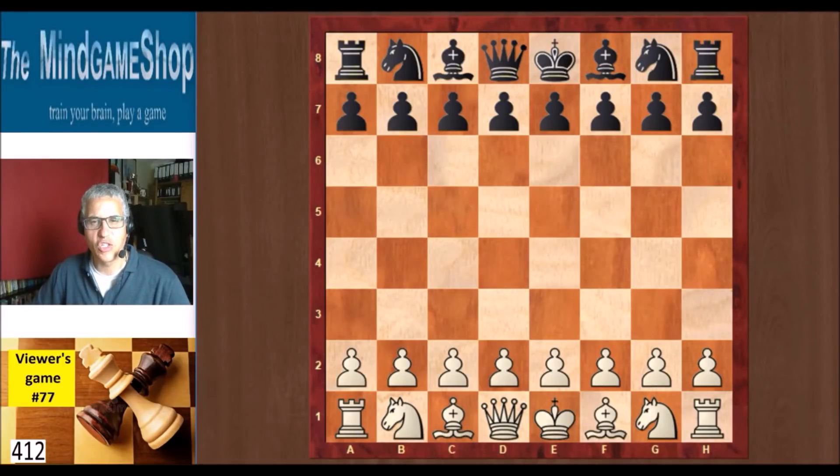Hello chess fans, this is Rick from Chess to Impress with number 77 in the series Viewers Games.